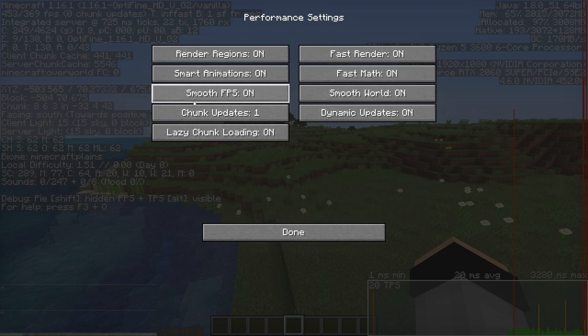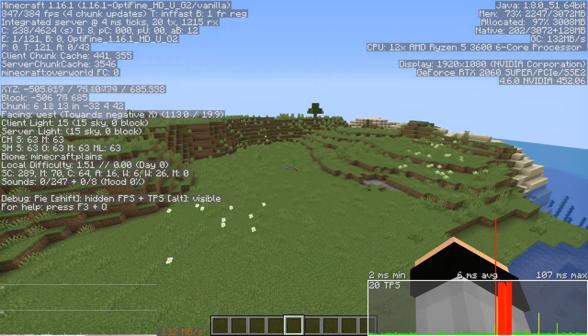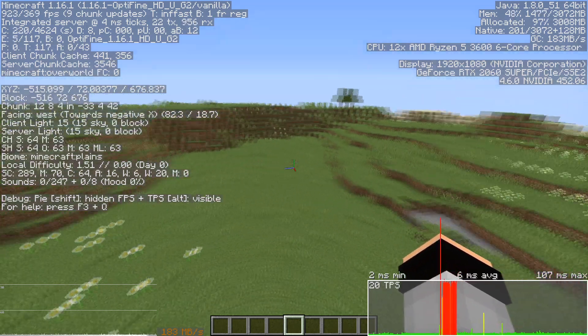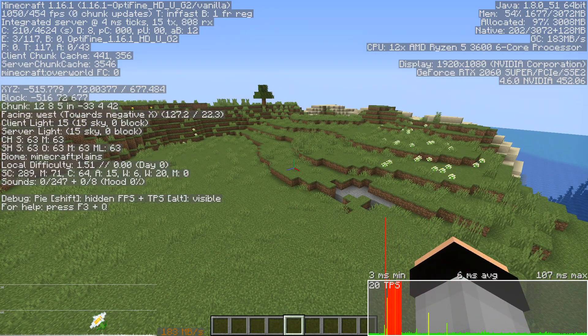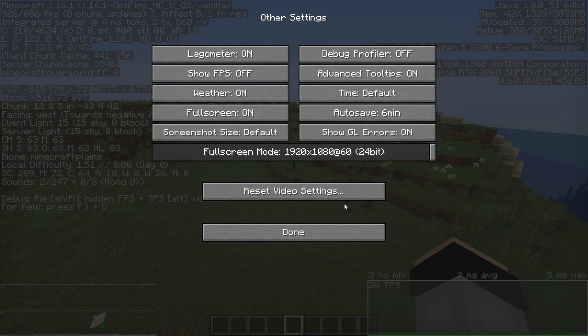The Performance tab is one of the most important. I recommend turning everything on, but if you want maximum FPS, turning Smooth FPS off can help. There's a slight chance of stuttering without it — for example, your game might render 100 frames in half a second and do nothing the other half. Smooth FPS helps even that out. With Smooth FPS on I get around 600 FPS; with it off I can hit 900, but with some possible stuttering.